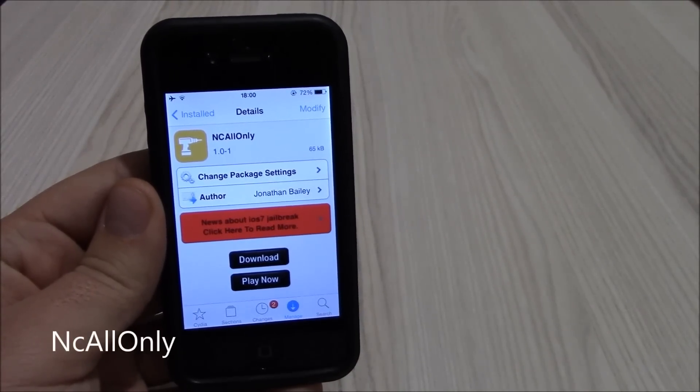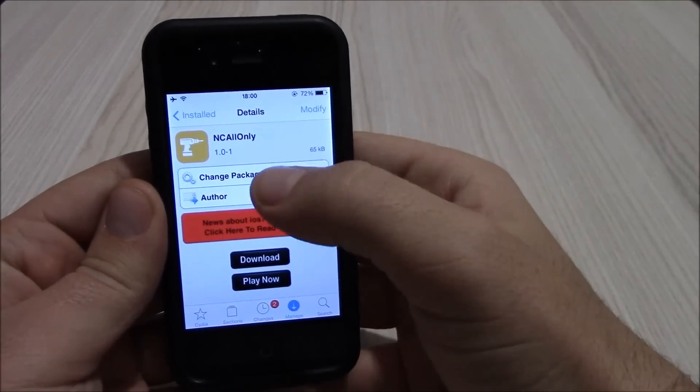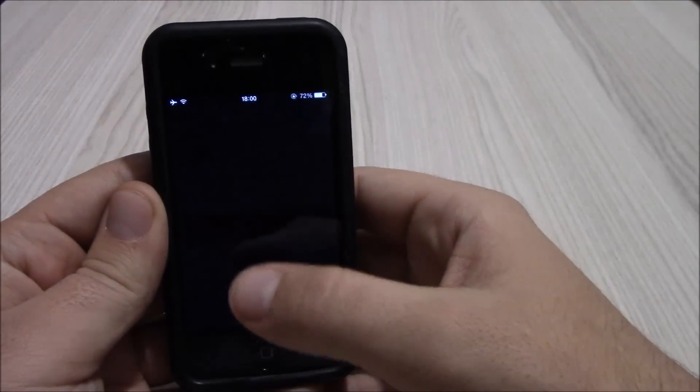What's up, welcome to iReviews. This time we're going to be showing you a new series that we just got out for iOS 7. This one is called NcAllOnly — what it does is that it removes the mist and the two-day tabs from the notification center.